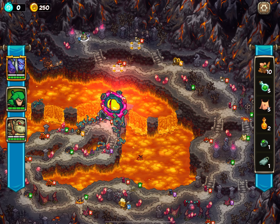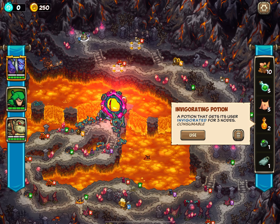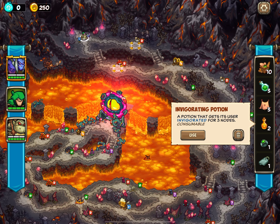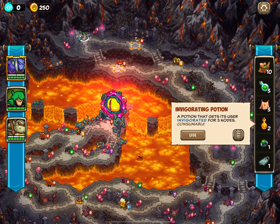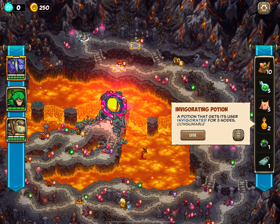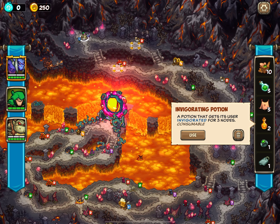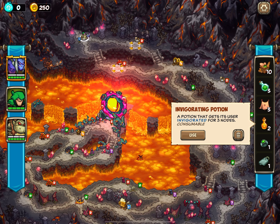Instead of having energy potions to restore you back to normal if you get exhausted, you instead have invigoration potions. Invigoration is kind of like the opposite of exhaustion, and it cancels it out. So if you put an invigoration potion on a unit that has exhaustion, it will cancel the exhaustion and give them invigoration. Likewise, if you have an invigorated unit and they get exhaustion, they're going to be stuck exhausted and not benefit from invigoration anymore. Instead of three energy potions, you only have two invigoration potions, so you can't heal as much of the exhaustion if you get it.